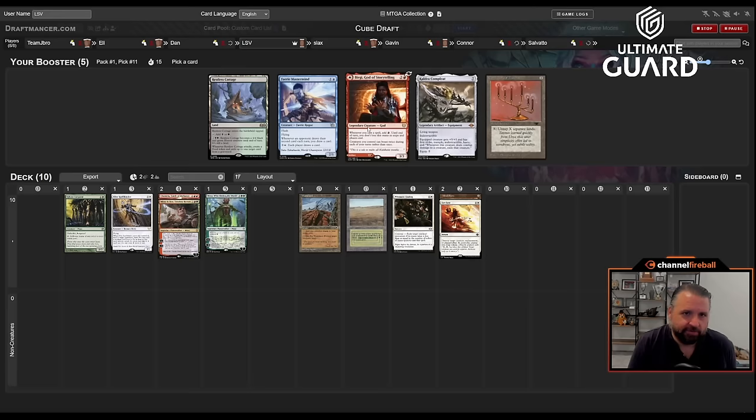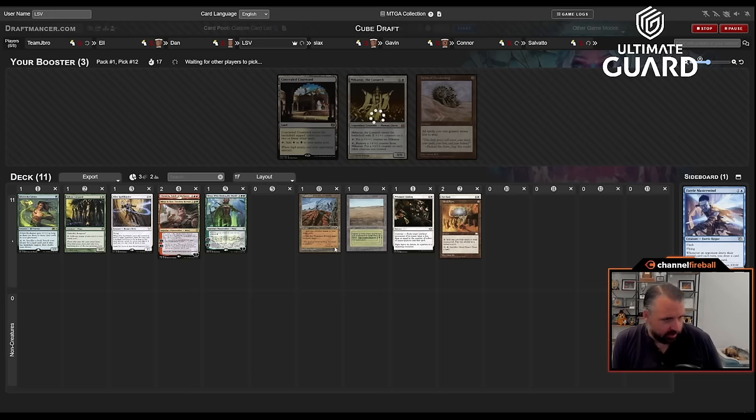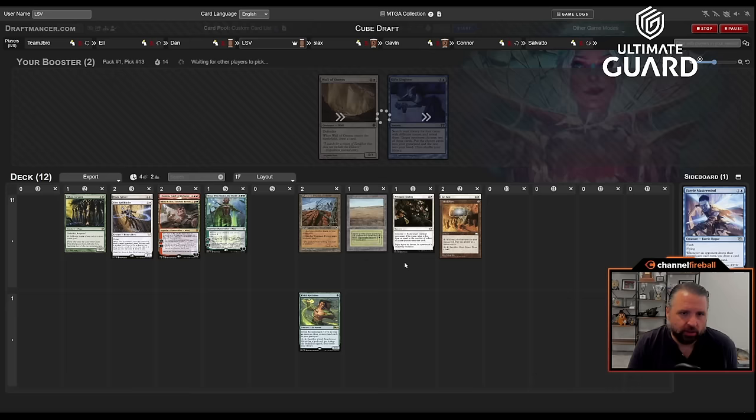Candelabra of Tawnos is there, also a Restless Cottage, a Faerie Mastermind, and a Cauldron's Gift. I kind of feel Faerie Mastermind is the best card here. Cauldron's Gift is only good if you get Stoneforge, so maybe I should have taken it. Sure, I'll pick up an Elvish Reclaimer in case I end up wanting to get a Strip Mine action going, though right now it's probably not that likely.